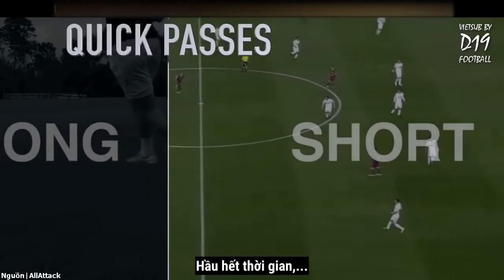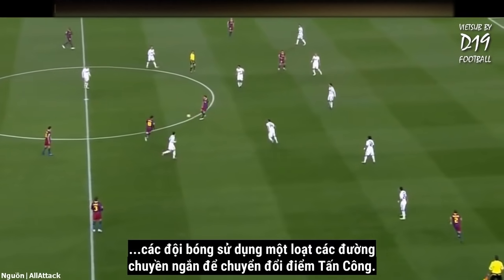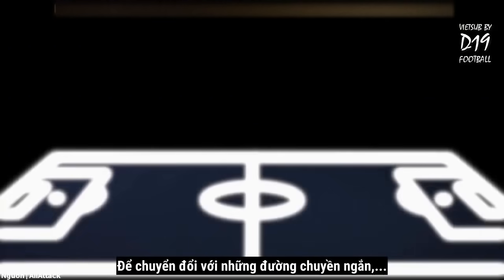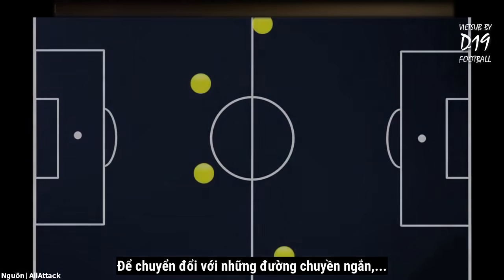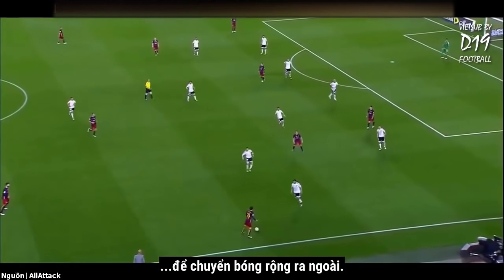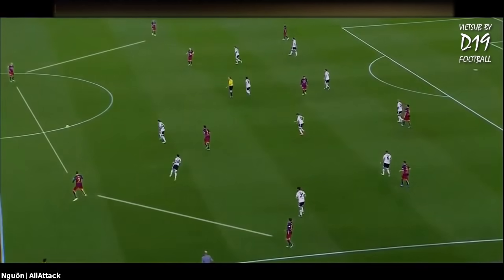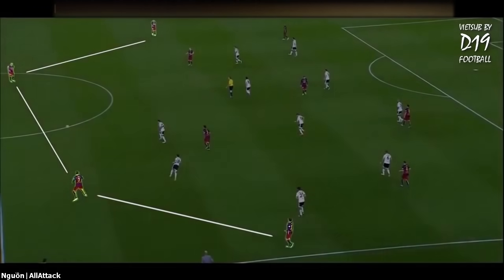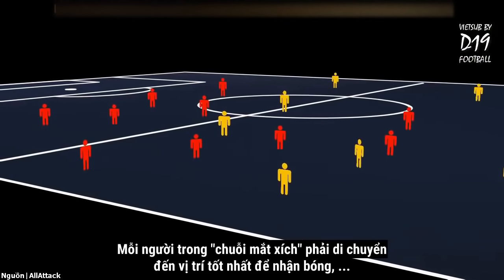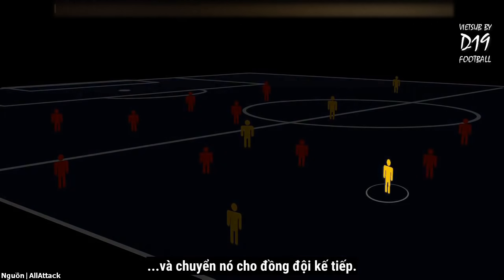Most of the time, teams use a series of shorter passes to switch the point of attack. To switch with shorter passes, team members create a chain of players across the field to deliver the ball out wide. Each player in the chain must move to the best position to receive the ball and pass it on to the next teammate.